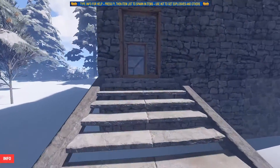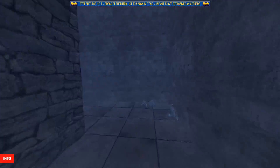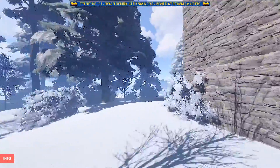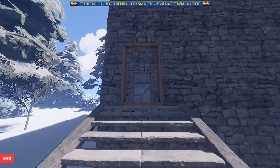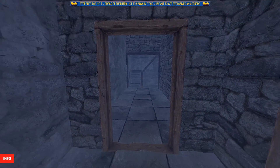So, everyone's been doing these hidden areas and bases and I thought maybe I can give it a go. This one that I'm going to show you costs 6,240 wood for the twig, 32,140 stone, and 4,172 frags.